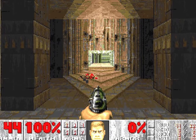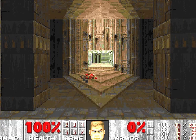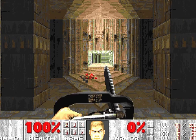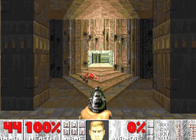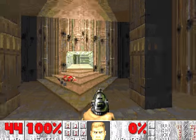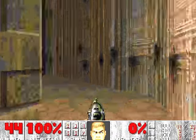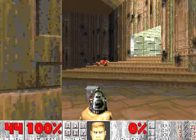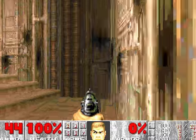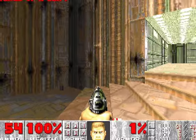We have zero armor, 44 ammo, 100% health. I have a primary weapon which is a chainsaw, and a secondary weapon which is this red gun. We'll start working our way through this level.